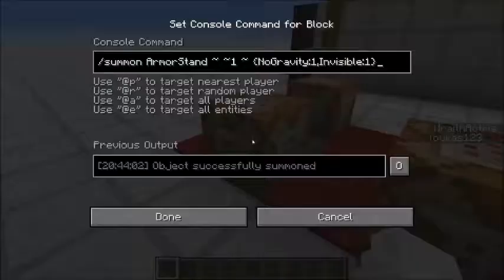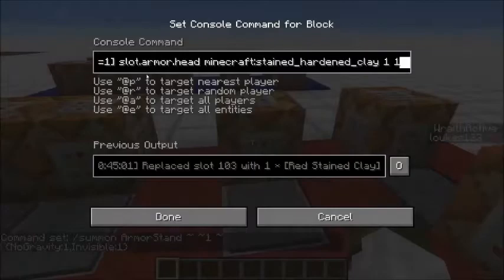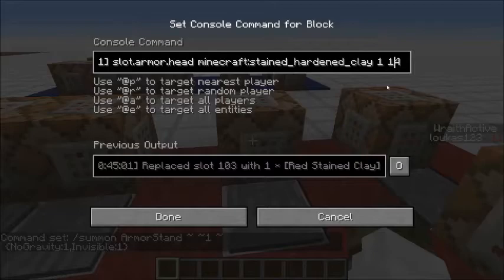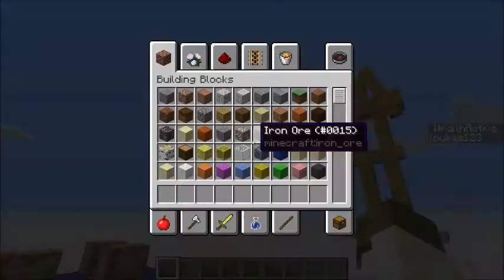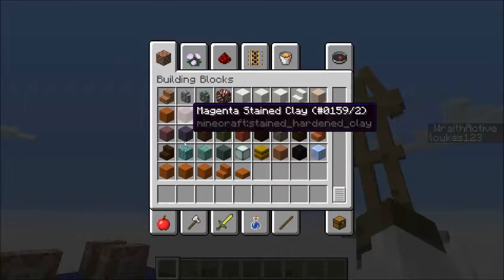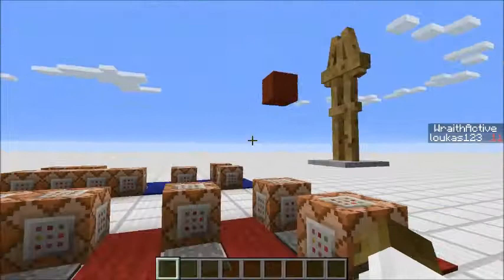Next we step on this pressure plate and that sets the armor stand's head to a red block. This uses replaceitem at entities of armor stands equals one, targeting slot.armor.head, with Minecraft stained hardened clay, quantity one, and data value 14 for red. You can change this for other colors — green is 5 or 13, orange is 1, yellow is 4, black is 15. Pick whichever number corresponds to your clay color.